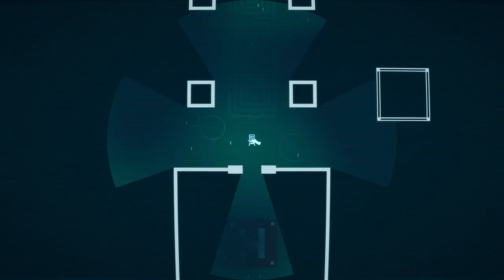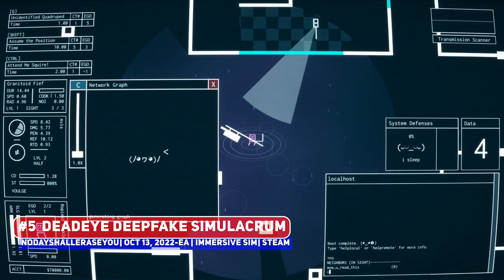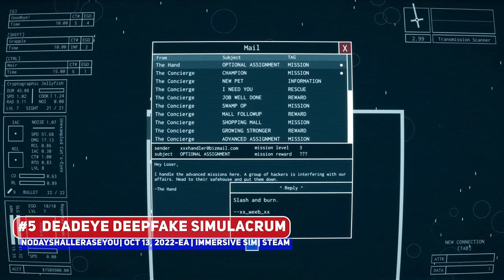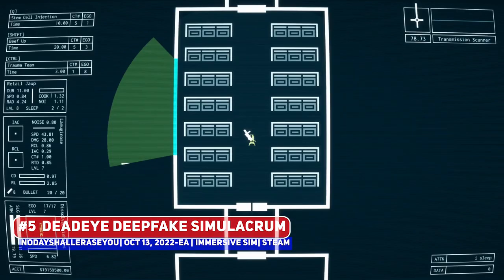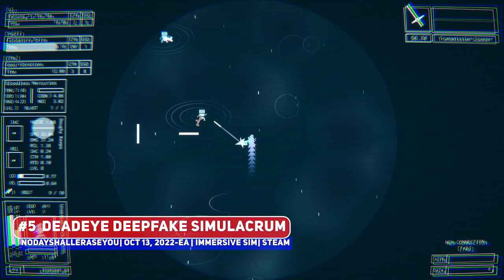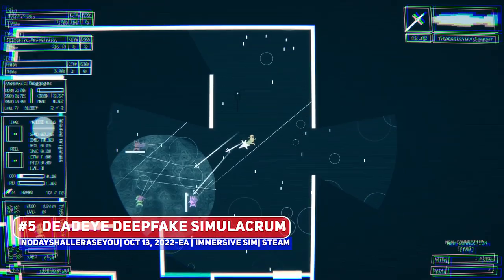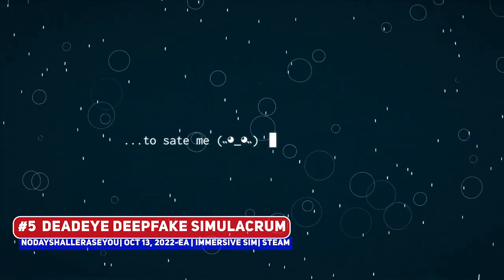One of the more interesting curiosities in recent memory is Dead Eye Deep Fake Simulacrum — one that, despite its rather simple top-down look, is actually an immersive sim where you play as a corporate agent, having to hack computers and get information, while mastering guns, time manipulation, and supernatural abilities as well. It's a very ambitious, weird, and interesting title that can only be done in the indie game space, where it looks like that kind of sandbox experience you can get lost in for hours, looking pretty slick as well.